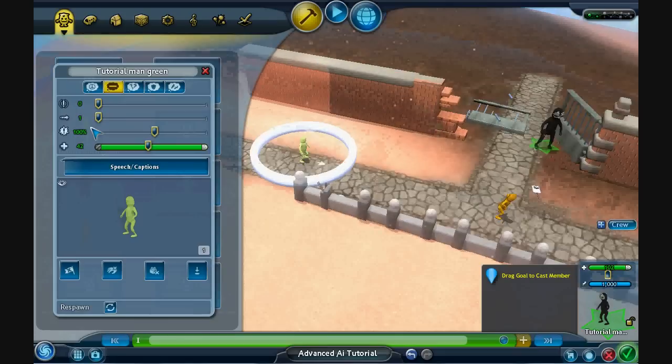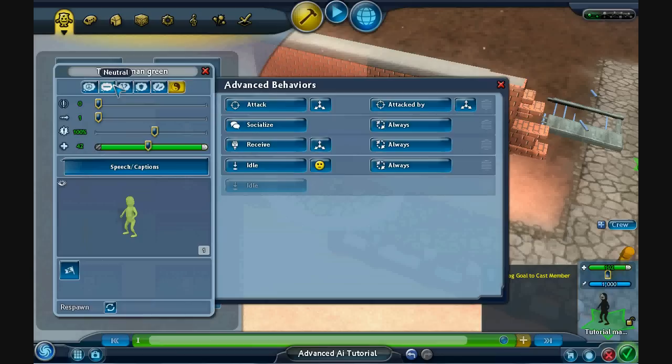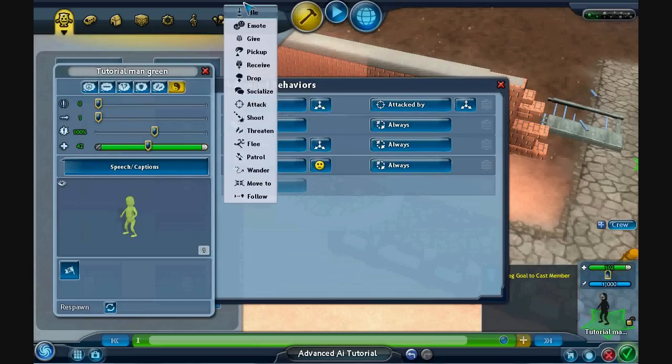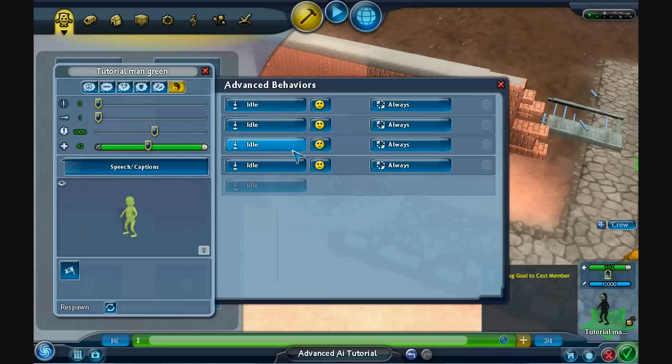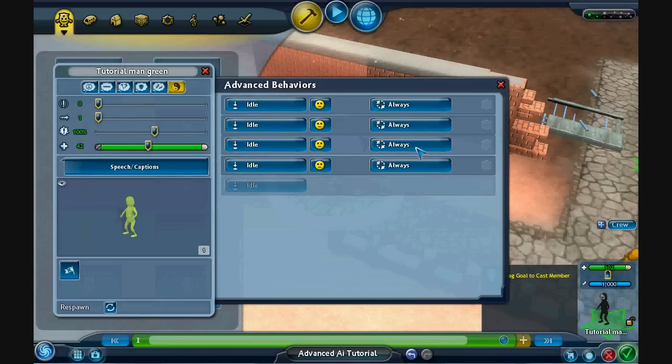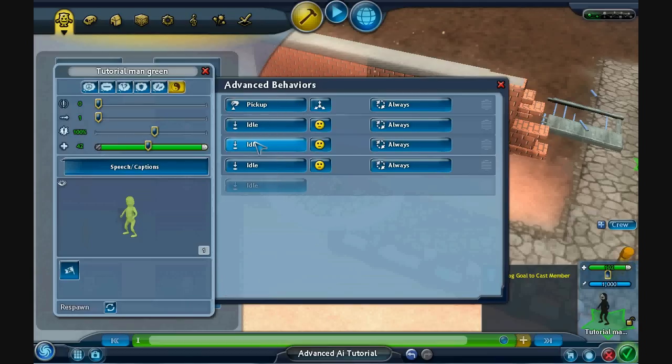What we're going to do now is open up the AI control panel, then double and hold control and left click to get up the advanced behaviors. I'm going to turn all of the advanced behavior slots to idle — this is just for tutorial purposes, you don't have to if you don't want to. So now I've done that, we're going to click on where it says idle and turn it to pick up.